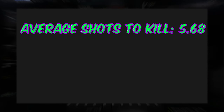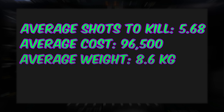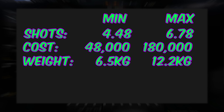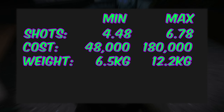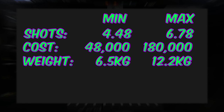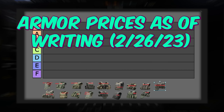The average cost of the armor is 96,500 rubles and the average weight is 8.63 kg. Now, I know that you're used to comparing rubles, but the average number of shots to kill can be tricky. Put it this way — the minimum is 4.48 shots and the maximum is 6.78 shots. These averages are across 27 different ammo types, so even a difference of 0.1 can be extremely significant.